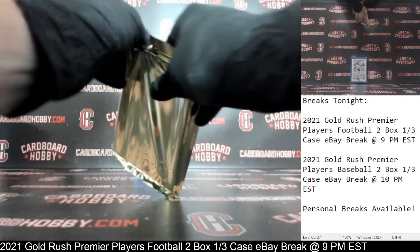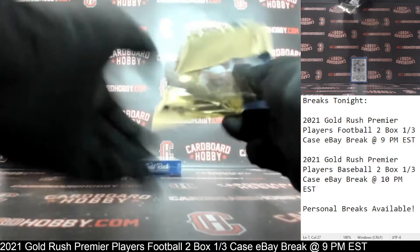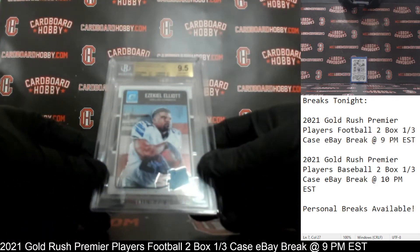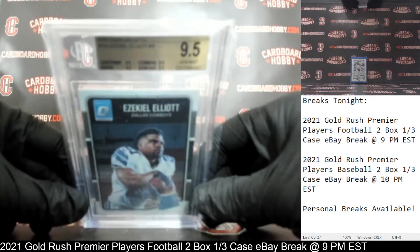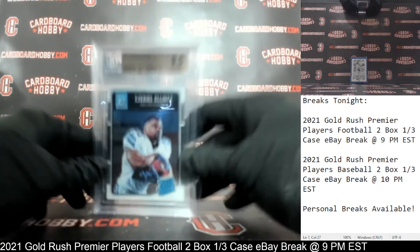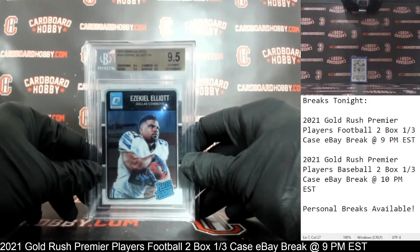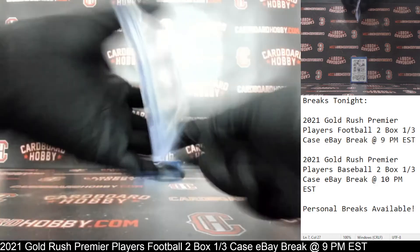Hit number two, box one. We've got a 2016 Donruss Optic Ezekiel Elliott Rated Rookie, 9.5 Gem Mint. Beautiful Zeke for the Cowboys, 9.5 on all the subgrades. Real nice Zeke there, 9.5 Gem Mint for the Cowboys.